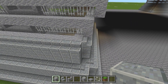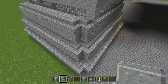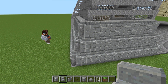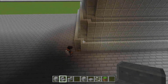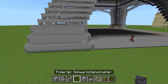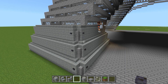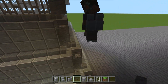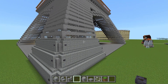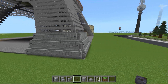Jetzt bauen wir hier wieder die Andesit-Treppe obendrauf. Dann müssen wir mit der Treppe wieder eine Kurve machen: den Block weg, Treppe so hin, den weg, Treppe so — dann haben wir hier wieder eine Kurve. Dann werden wir in den Vertiefungen eine Andesit-Mauer reinbauen, natürlich auf jeder Seite. Dann nehmen wir die polierten Schwarzstein-Schalter und basteln überall am Außenbereich jeweils einen Schalter hin. So sieht jetzt unser Fuß aus — da kommt natürlich auch der Fahrstuhl rein. Was wir jetzt gebaut haben, bauen wir an jeder Fußseite.